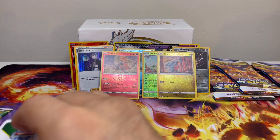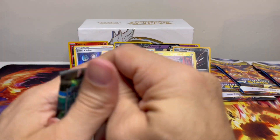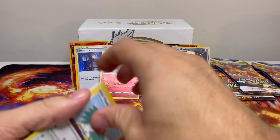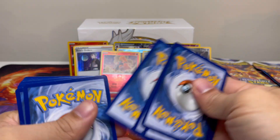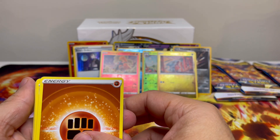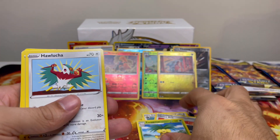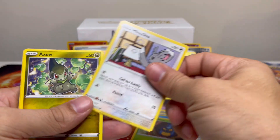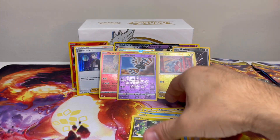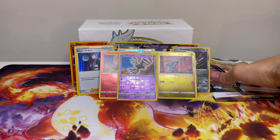I saw nothing. Last pack from the ETB will be good — stay tuned, like it's next week's episode of Dragon Ball Z. Machamp, Axew, Gigalith — and another non-holo. Alright. Not the greatest of pulls, definitely could have been way better, but it is what it is. Now we got three more singles. Let's see if the singles can do it for us. Let's open these bad boys up.